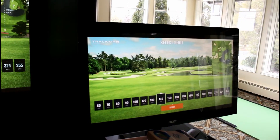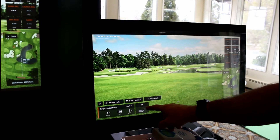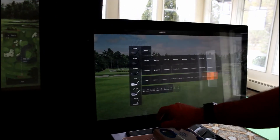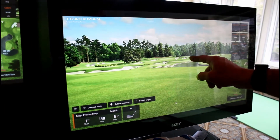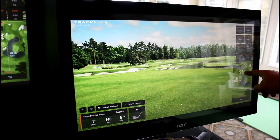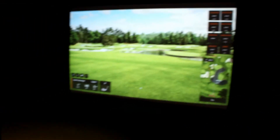I'm going to select a 140-yard shot. Since I've played before, it's recommending I hit a nine iron, but you can change the club if needed. Now you can see the target I'm aiming at — there's water on the right, a bunker on the left — and I'm going to get my nine iron and start practicing.